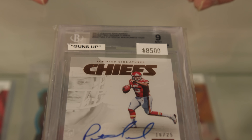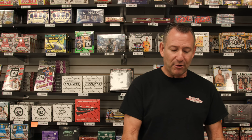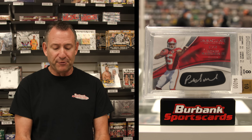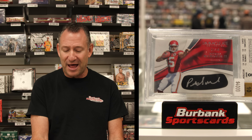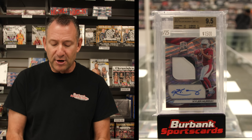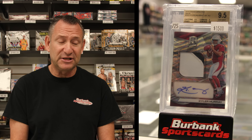This right here is from Panini Encased — it's the rookie year of Patrick Mahomes, called the 'Guns Up' variation, serial numbered to only 25, a very scarce variation, on-card auto, just one of the great players in the game today. Going back to Patrick once again, this one is the Eye Black insert, an autographed card from the Immaculate Collection rookie season — pretty cool technology, the whole eye black thing, very very popular. We also have one of the great young quarterbacks in football — Kyler Murray — his Spectra rookie patch auto, numbered to 25, a BGS 9.5 gem mint.